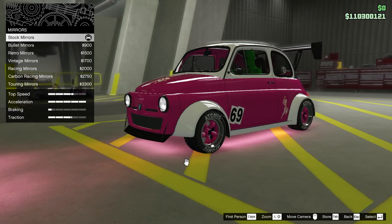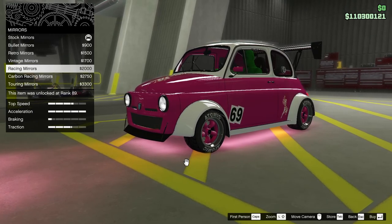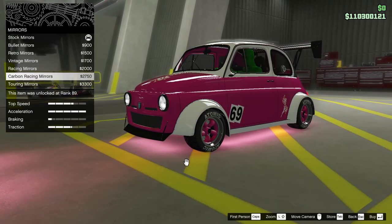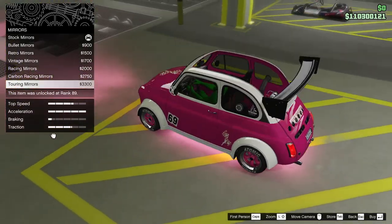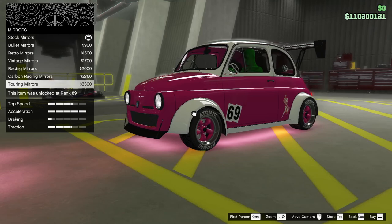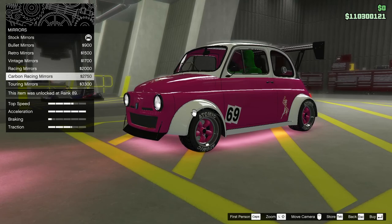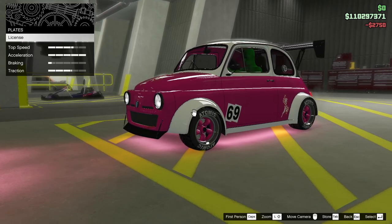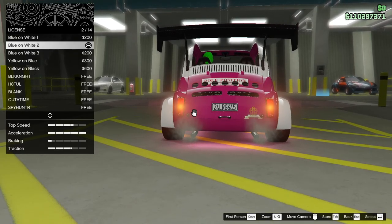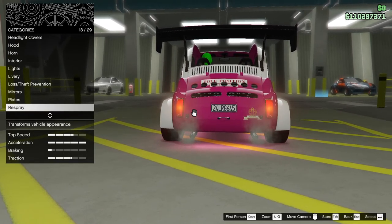Stock, bullet, retro, vintage, racing, carbon racing mirrors. Touring mirrors — those were like reinforced or something, they're protected. Let's go with carbon racing mirrors just to match the front splitter — we'll tie all this together. What's the license? It's got a funky license. We'll leave that. It's got a Euro license. Respray — we don't need to do anything.